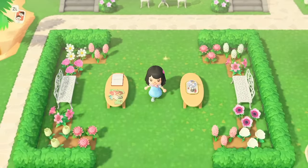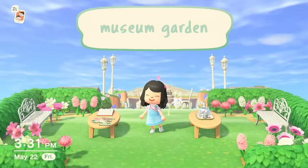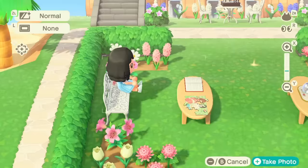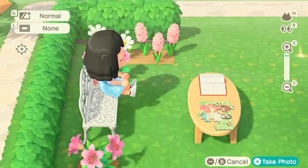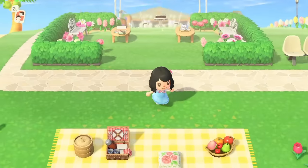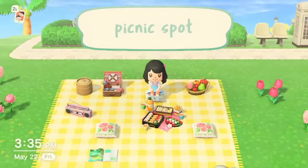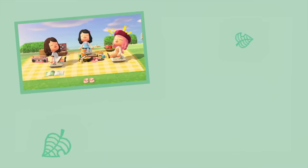Right outside the museum, we have this little outdoor garden area for my villagers to rest after getting a little cultured. We have a book, a puzzle which I actually customized to be a scene from Spirited Away, and some cream and sugar. And then right below is my picnic area — we have a variety of food options, and of course some bopping KK Slider playing.